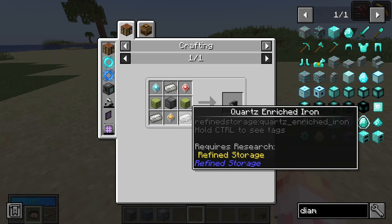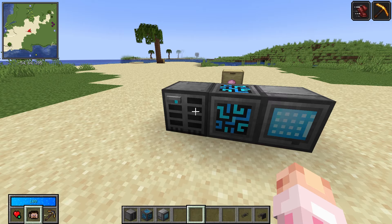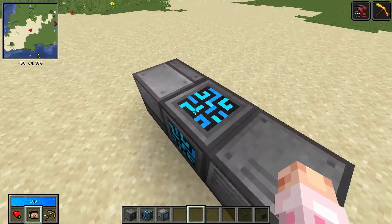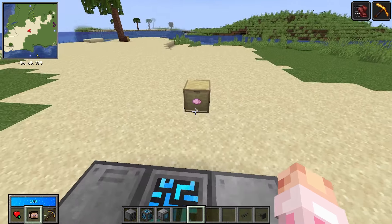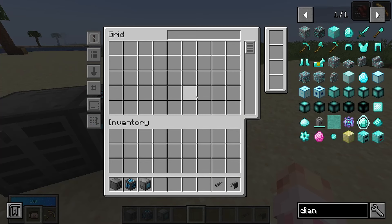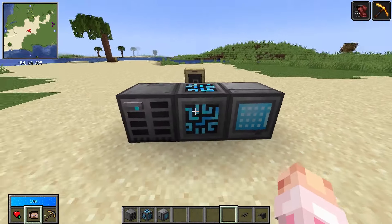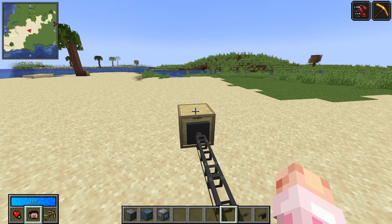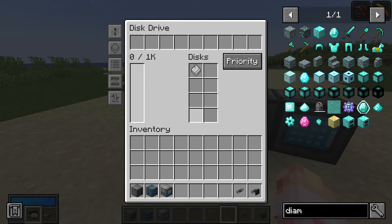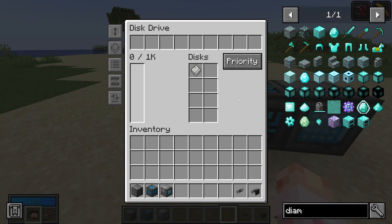To show off external storage — which requires a destruction core, construction core, improved processor, two chests, some quartz enriched iron, and an interface — here's a scenario. We only have a 1k storage in our system, but we have a drawer with 192 pink dye. Filling 192 slots with just pink dye seems silly, so we'd rather keep it in the drawer but access it through our grid. By placing external storage onto the drawer and connecting it to the system, Refined Storage will view the contents of that drawer as part of itself. You can view the pink dye in the grid, but it does not take up any space in our disk.